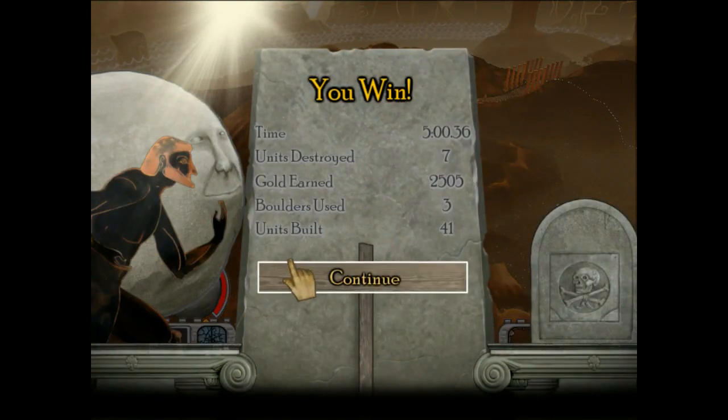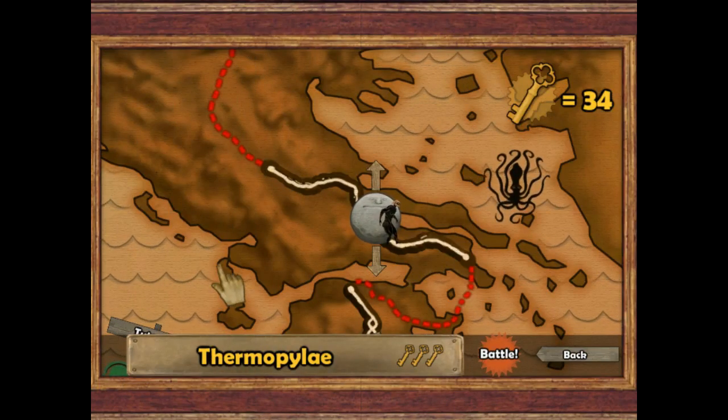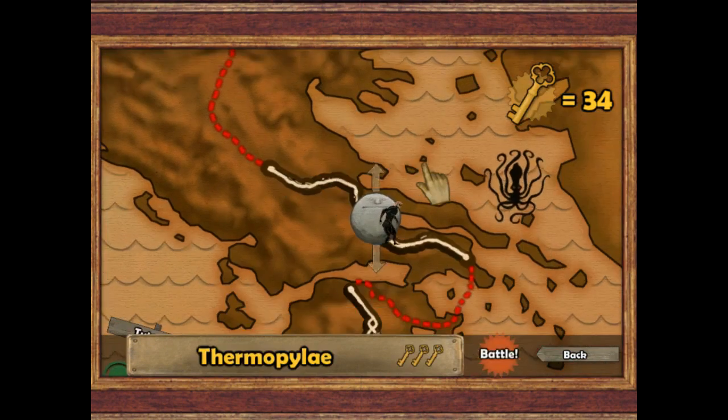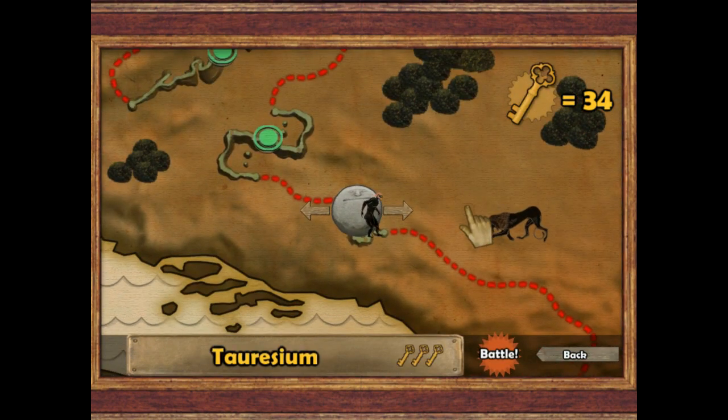That is presumably how Persia eventually managed to beat the 300 - with boulders. So, now we have another level which is... Taurisium, I guess. Probably said wrong again.